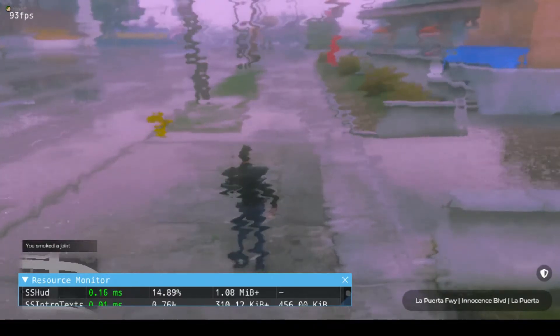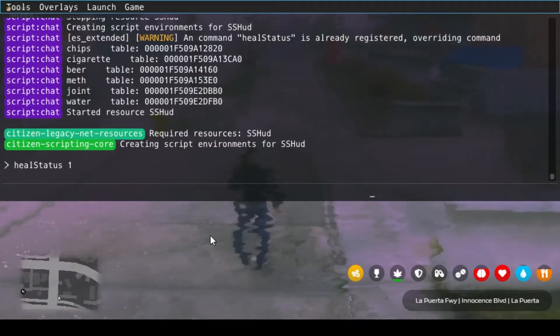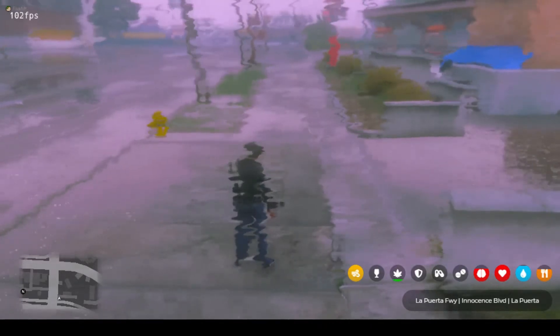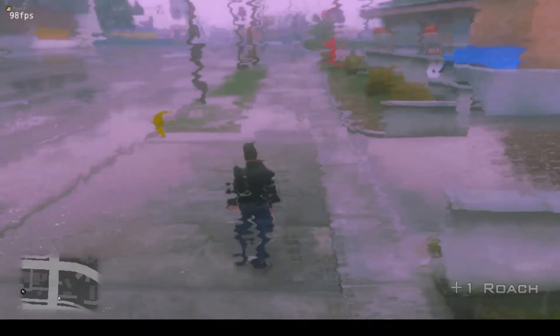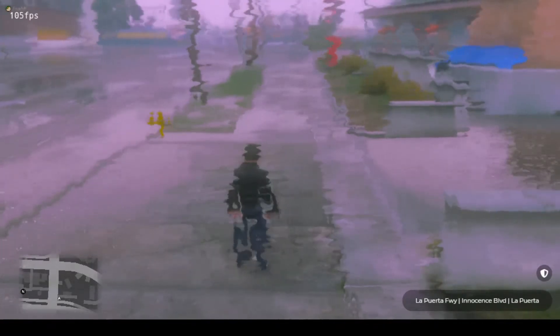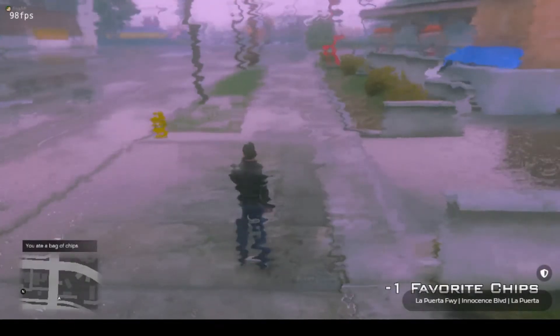HUD status 2 is full display, so people that wish to have the full status up or just check their statuses every so often are able to tap delete to bring up all of it. Hitting delete one more time will completely remove the HUD display so you can get your scenic shots. One more delete will put it back into HUD status 1, bringing them up only when necessary — when changes are made, when they hit certain thresholds.